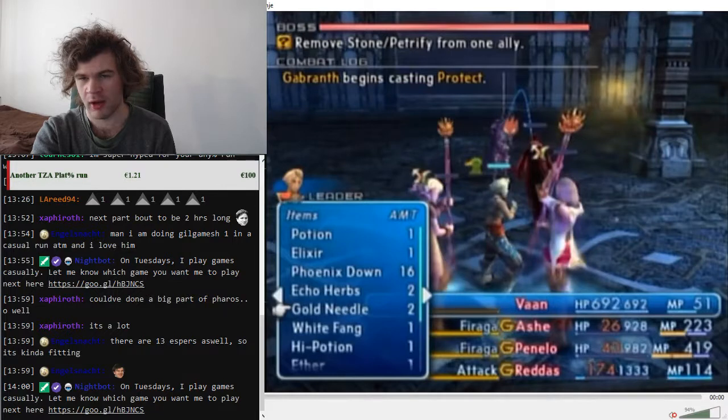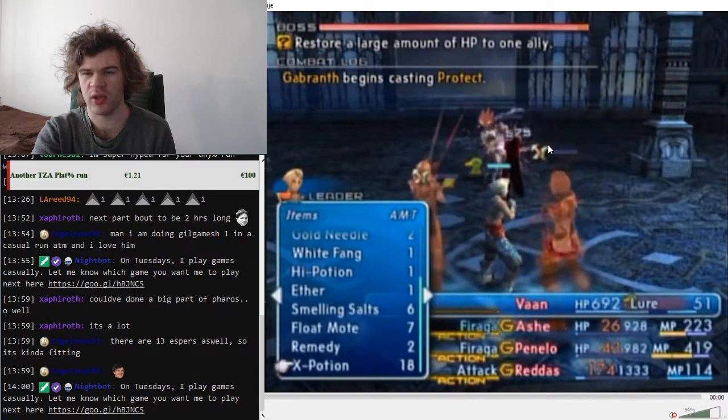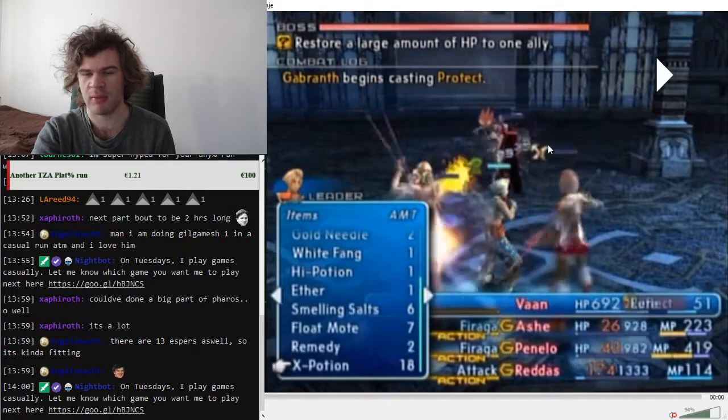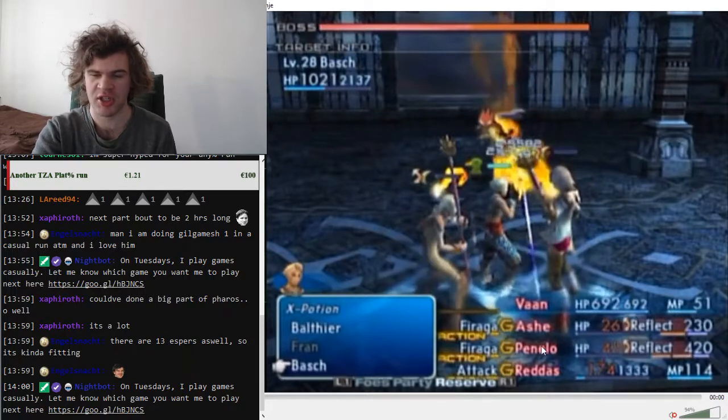Gabranth is a two-phase fight. In the first phase it doesn't matter that Redas is not reflected — Redas will run out of range of Firaga and run to hit Gabranth. Ash and Penelo will be casting Firagas. Redas is in critical because he has Adrenaline, which doubles his physical damage — just like Spellbreaker doubles Ash and Penelo's magic attacks when they are in critical — and it also makes Redas's combos longer.